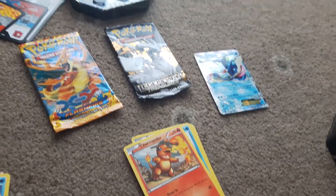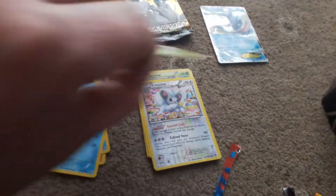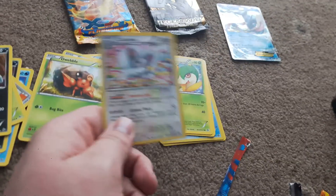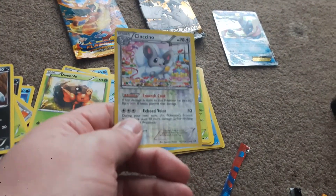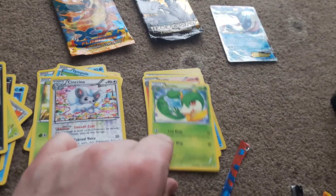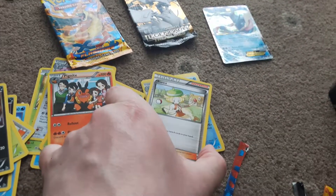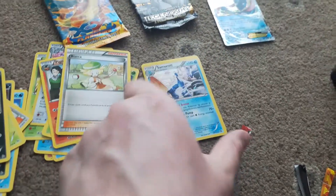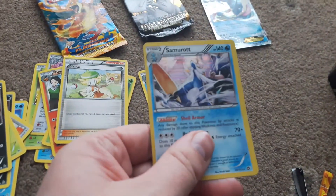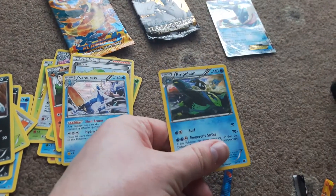Finally the Black and White Legendary Treasures pack: we got Charmander, Piplup, Tympole, Dwebble — I think this is a Reverse Holo — yes it is a Reverse Holo Serperior I think it's called. Then a Servine, Pignite, a Bianca Trainer card, a Holo Samurott, and finally an Empoleon.